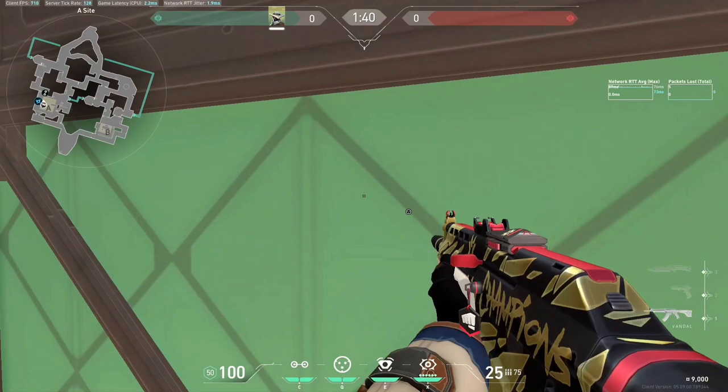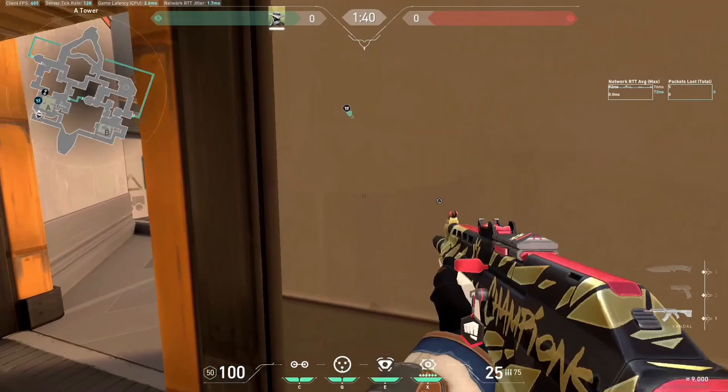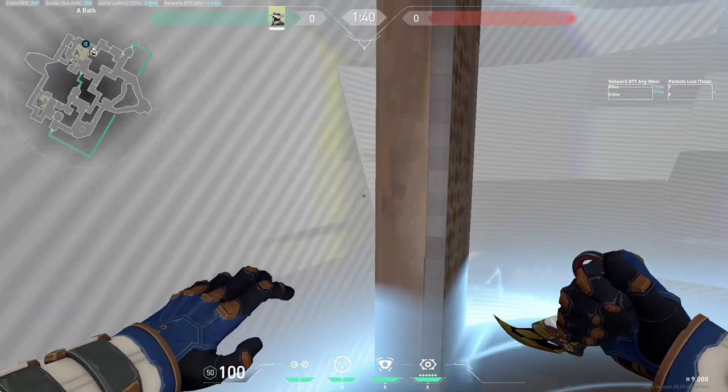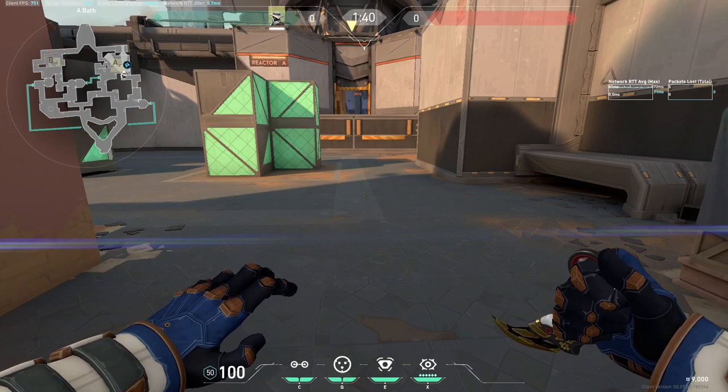You can play in multiple positions — in the corner, here, or even in Heaven — it's your choice. When you see with your camera that someone is approaching showers or short, pop the cage. This cage is very nice with this trap because the cage blocks the trap visually, making it very difficult for the enemy to see it. And because of the noise the cage makes, it's even more difficult for them to hear the trap activate, so they easily step into it and give you a free kill.